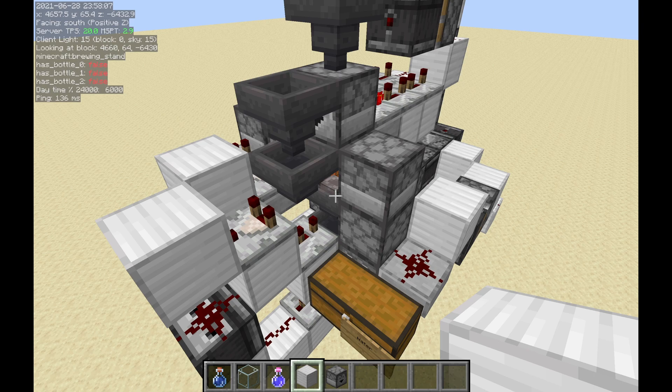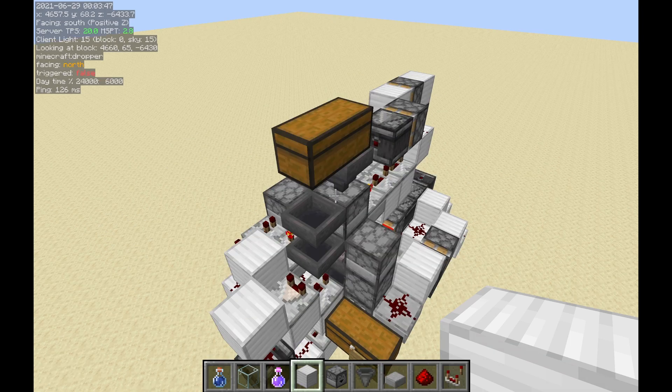As this relies on the blaze item running out, this will also use one blaze powder per every water bottle you sort. This is normally fine for technical servers, but for other servers this might be too expensive for a sorting system. Moreover, as I said earlier, this machine is quite slow, and because of that it hasn't been really practical to sort potions in storage systems.